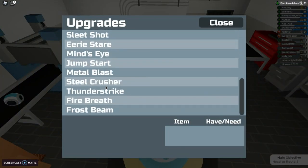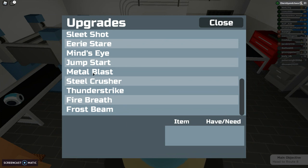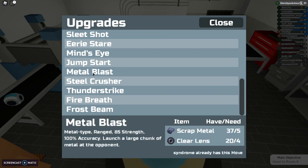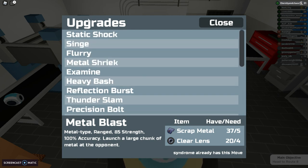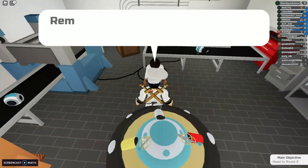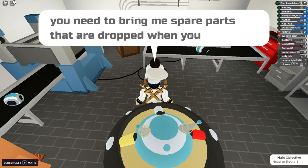Now I can show you how much you need for metal blast: four clear lenses and five scrap metals. You get heal moves if you evolve over time. Quantum cores are the hardest cores to get. These are all non-rally moves, remember.